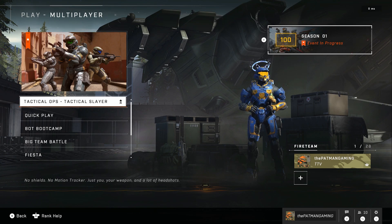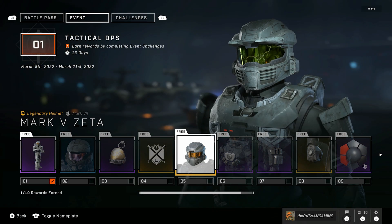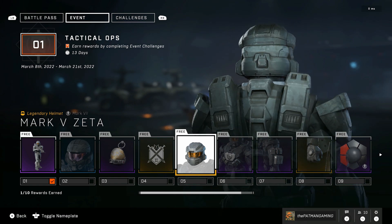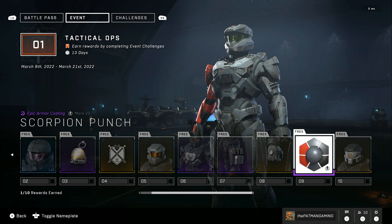My favorite part of this whole event has to be either the Emil charm or the Mark V Zeta helmet — I think that looks really cool and is a nice little homage to the classic Mark V. You also get a really cool Scorpion Punch coating at tier nine.